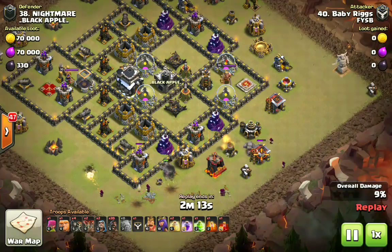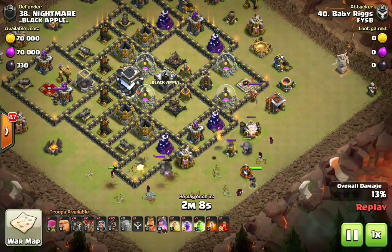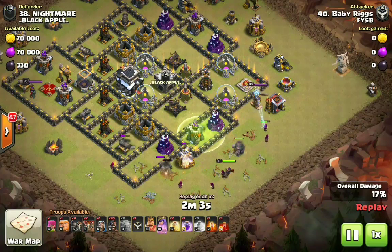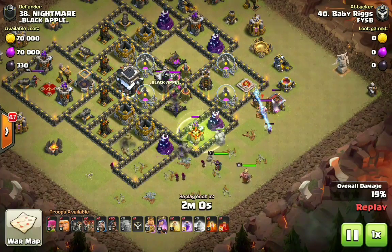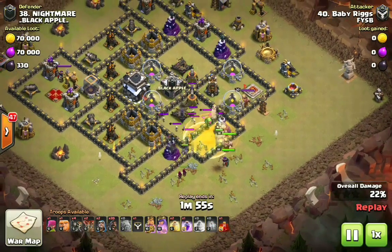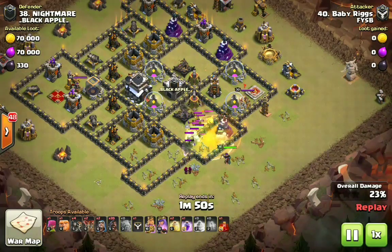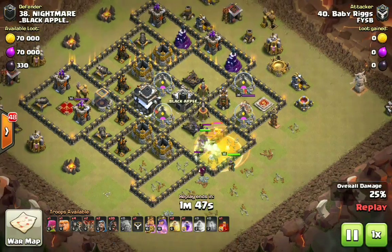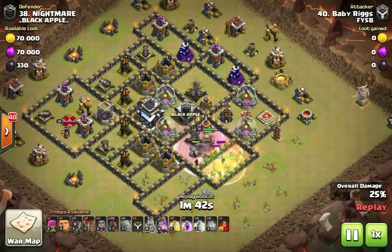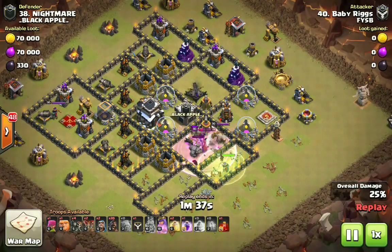Look at the work this kill squad does — keep in mind these golems are only level 3, not even fully maxed at Town Hall 9. I actually brought four wall breakers on accident — I didn't mean to since we have a jump spell to drop right over the archer tower. The funnel is set with just a few wizards. King and queen will be heading right inside the base. Level 2 poison spell down — a baby dragon and witch came out of the enemy cc.